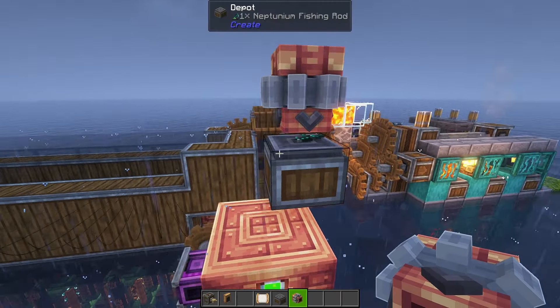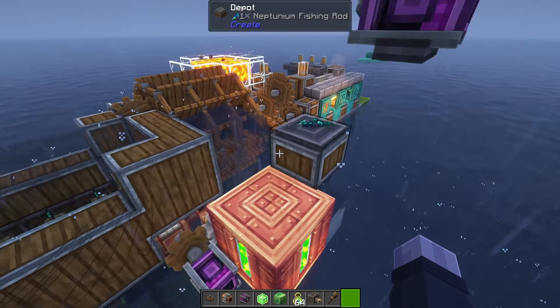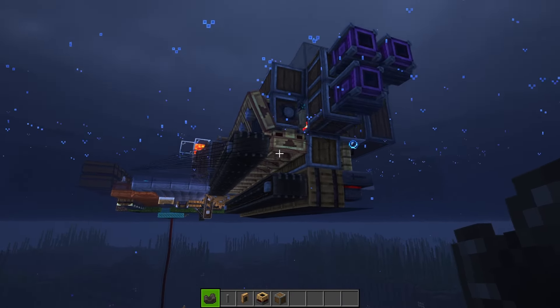Let me think, how does one repair a tool with Create? The pondering system doesn't seem to be particularly helpful in this case. Maybe it's a deployer that repairs it, that would make sense, right? It did nothing to it. It's not a deployer either. At least the collection system is working perfectly now. I'm sure that a quick Google search will give me the answer, but it can't be that complicated. There has to be something in here that is helpful. Experience related, that sounds good. Spout. Spout of course — spouts work with fluids, and experience is a fluid. How didn't I think of that from the beginning?